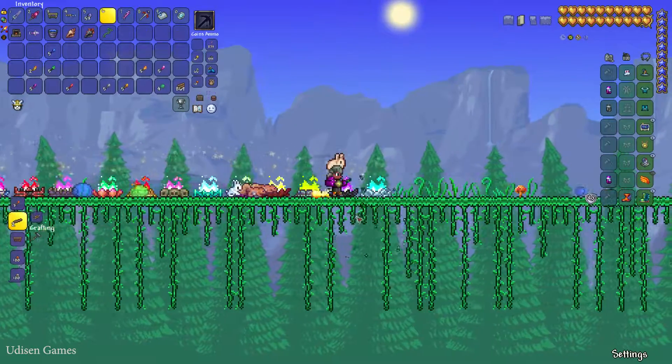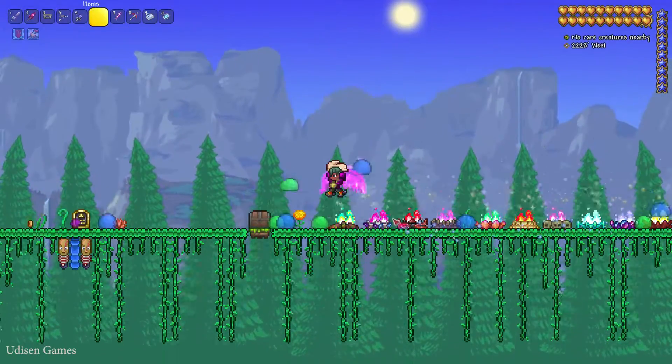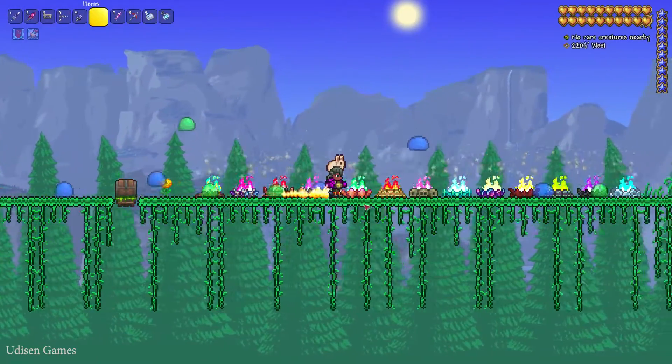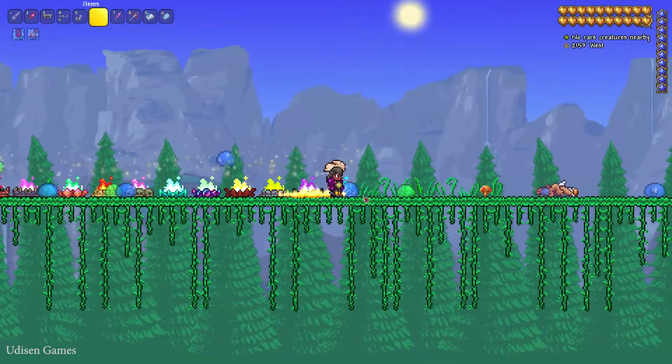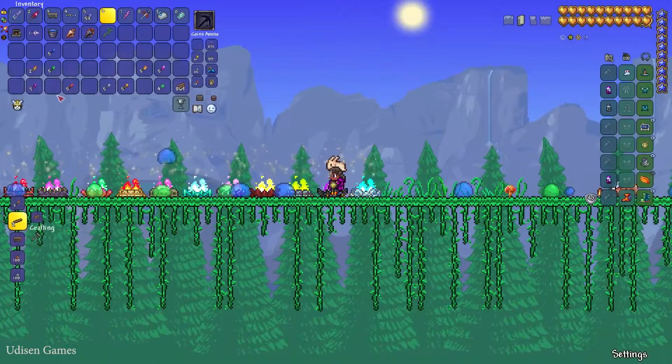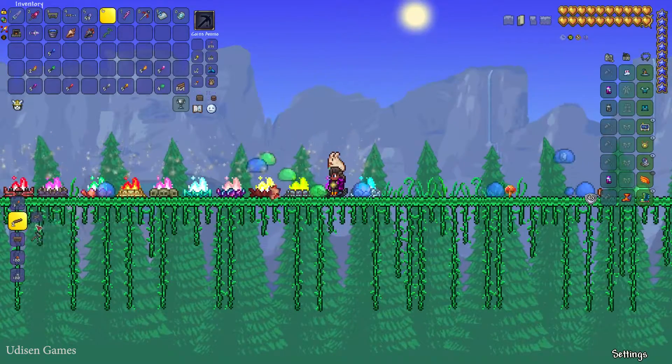Frozen campfire — and that's all the types we can create. I count only 30 and there are no other options. It is strange.